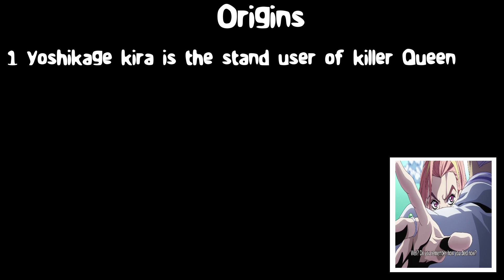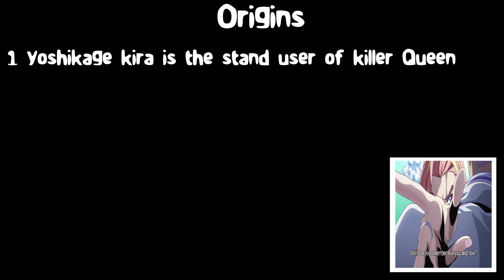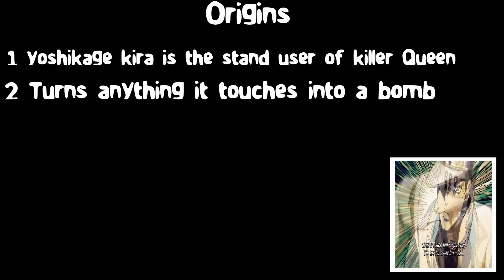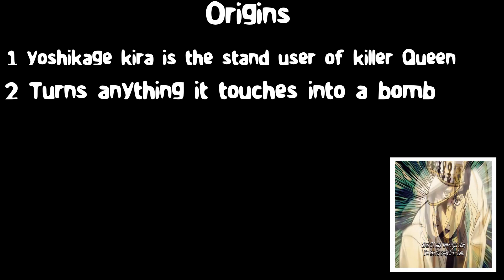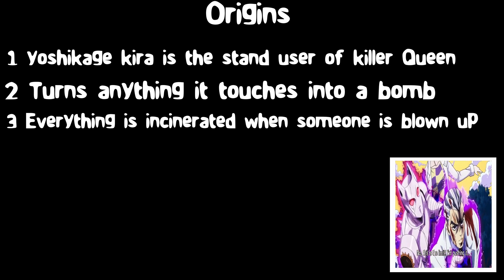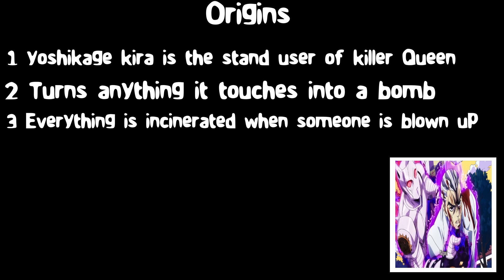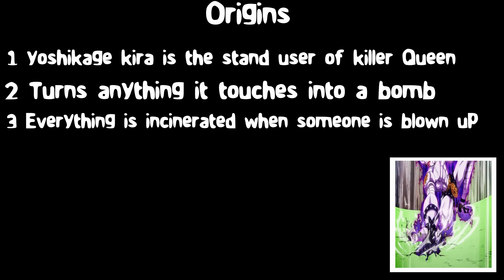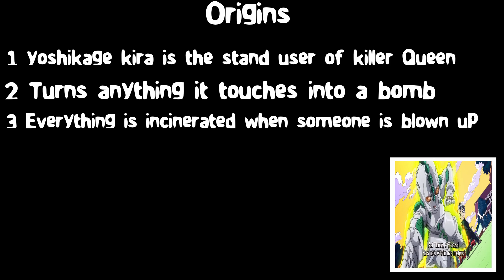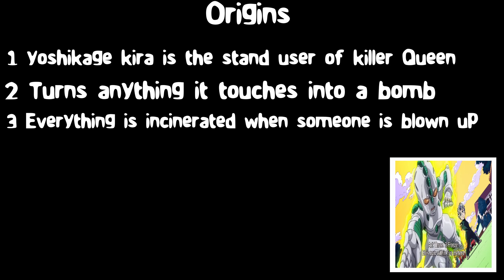Yoshikage Kira is the stand user of Killer Queen, a powerful stand that can turn anything it touches into a bomb. Once it touches something, it can detonate it by pressing its right thumb on its index finger. When someone is blown up, everything on them and the target is incinerated from the explosion as if they never existed. It is possible to survive a bomb if the explosion came from a nearby object and was not planted on the target.